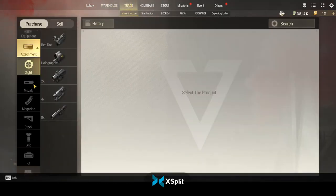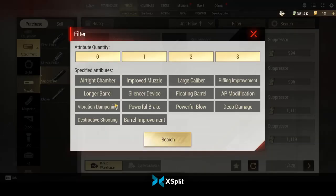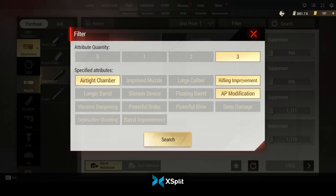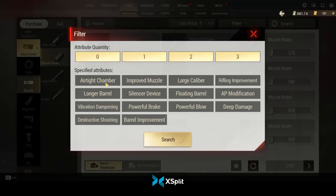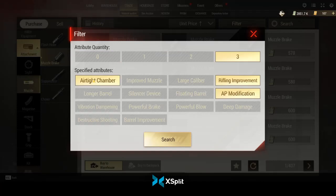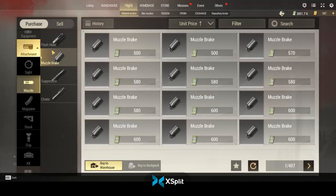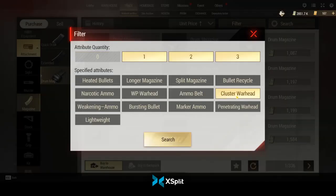Take some time before you jump into matches and look at the mods and figure out which ones are good. A brief overview: Rifling, AP, and Airtight are really good mods — your three top-tier for any muzzle device. If you find those in a match, especially Rifling or AP over Airtight, pick them up and put them on your guns because they'll do more damage.